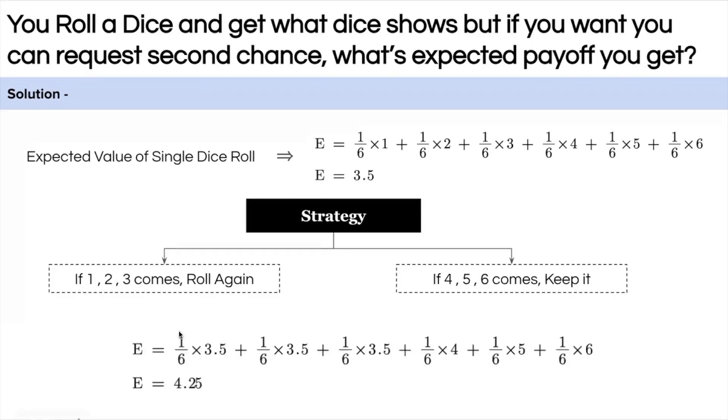So what will be my expected payoff? It will be (1/6 × 3.5) × 3 — because if I get 1, 2, or 3 I roll again and get the expected value of 3.5 — plus (1/6 × 4) + (1/6 × 5) + (1/6 × 6) for keeping the result when it's 4, 5, or 6. This comes out to 4.25, which is my expected payoff in this game.